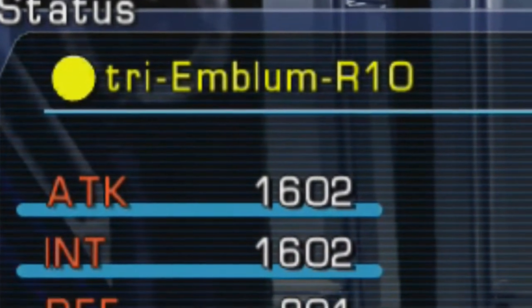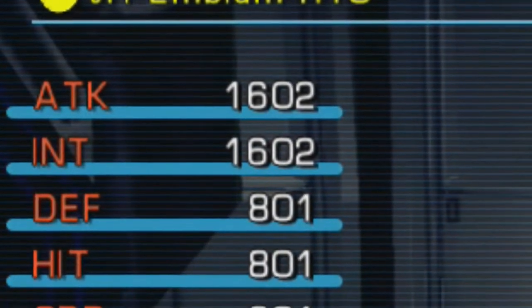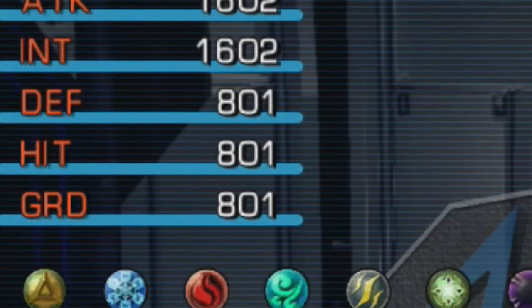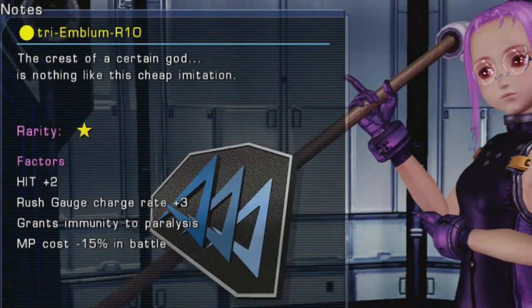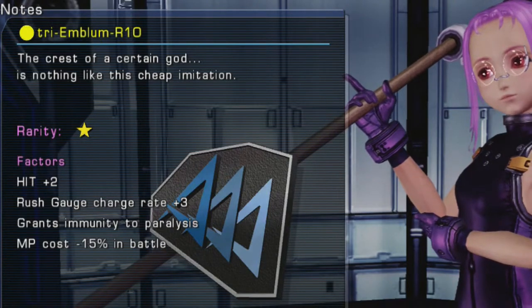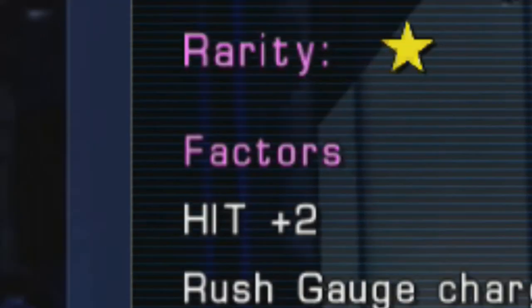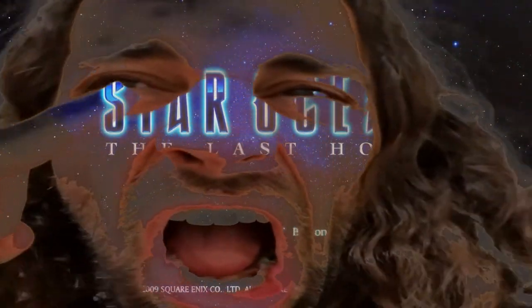1,602 attack! 1,602 intelligence! 801 defense! Take 0 damage from all elements! Immunity to paralysis! Rush gauge charge rate plus 3! MP cost minus 15%! And motherfucking HIT plus 2?! This has been the legendary Zoltan!